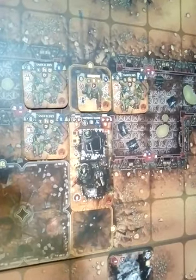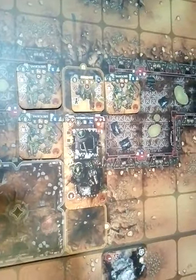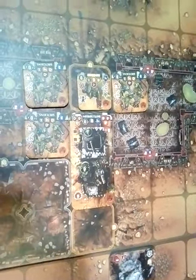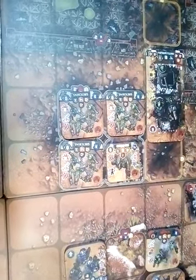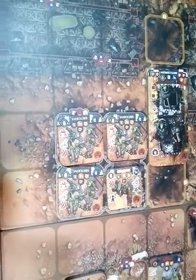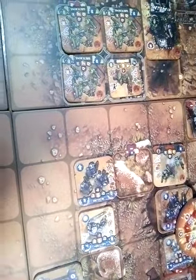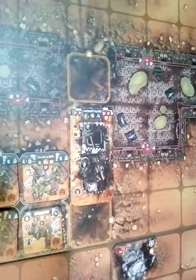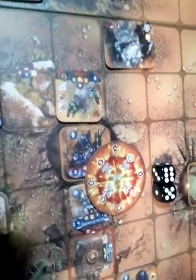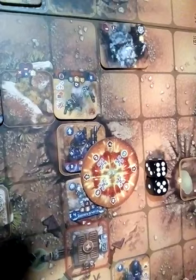The last units to activate before end of Turn 3 are the Ratchet mob and Battle Wagon. The Ratchet and Gretchen mob do their maximum move and take cover in the building. Next turn they might be able to assault the Space Marines in front of them. The Battle Wagon stands still so it can shoot its indirect fire weapon at the Space Marines in the back, rolling 2 dice for deviation.